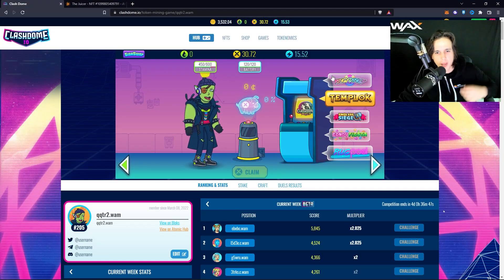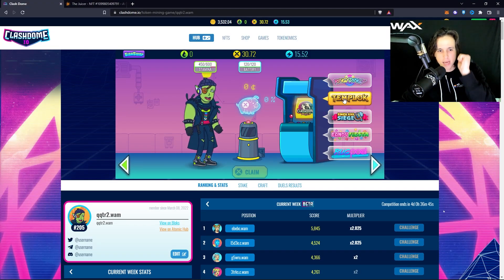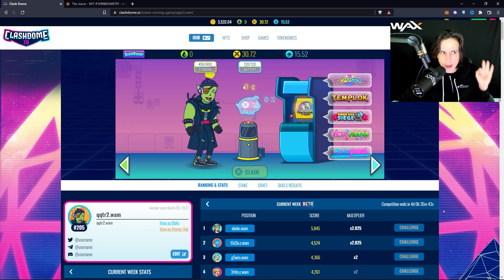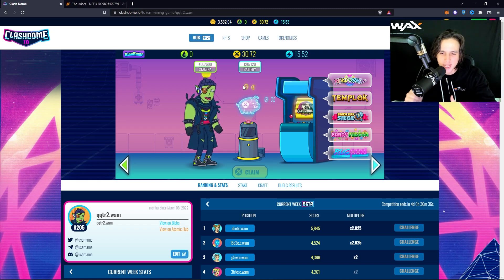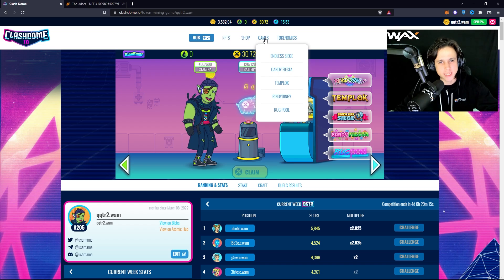What is up guys, it's your boy Kaggie back at it again with the video. In this video I bring you ClashDome — a platform with many arcade mini games that you can play to earn on the WAX network. This platform works on the web browser and on your phone as well, very easy to use. The first thing you need is a WAX wallet, and I have a tutorial on how to onboard that linked in this video.